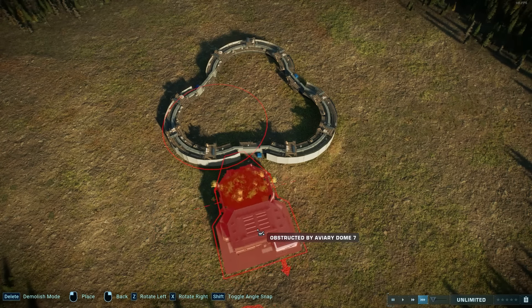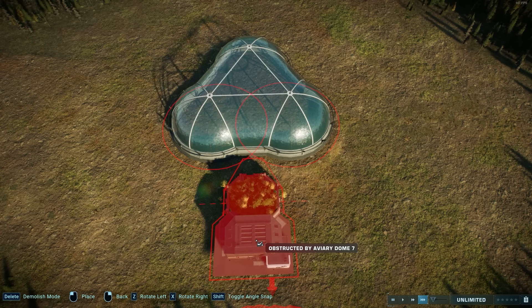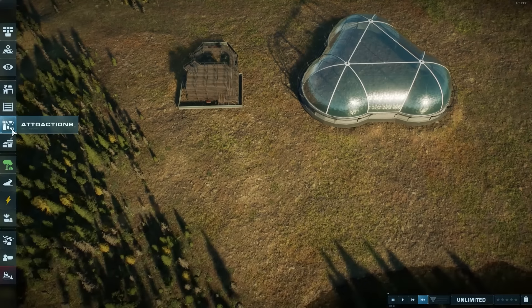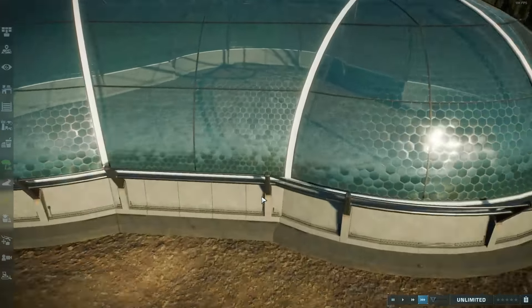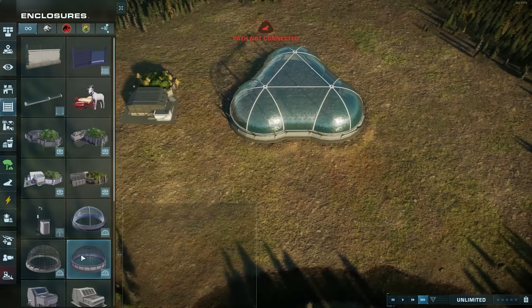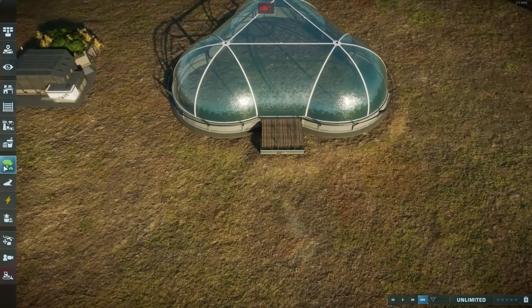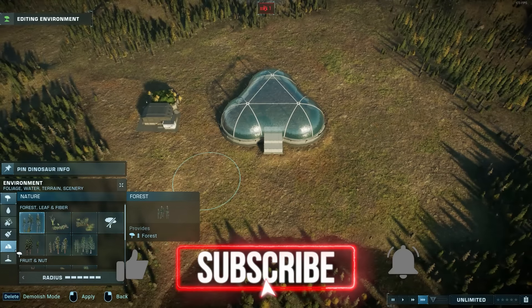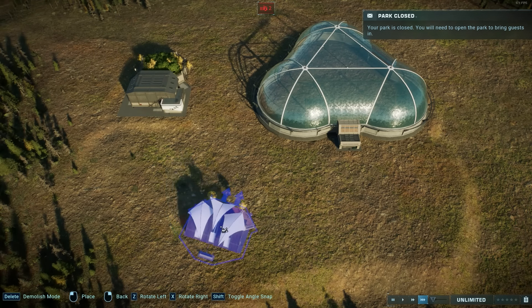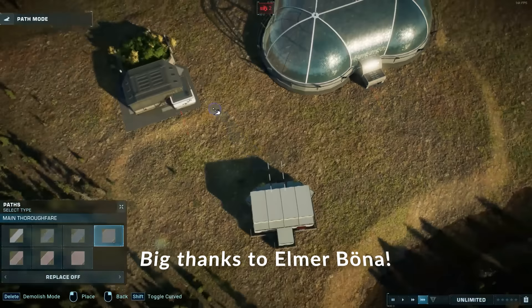Hello everyone and welcome to a quick top tip video for Jurassic World Evolution 2. For a while now, we have been finagling and doing all of these tricks, trying to get dinosaurs into the aviary by squeezing the hatchery as close to the aviary walls as possible, and then just hoping that the animation of the exiting dinosaurs is lengthy enough that the dinosaurs will clip through the aviary wall and end up inside. This is a technique that has proven successful for a number of species, but definitely not all of them. I have been introduced to a trick that works for every single dinosaur species, regardless of whatever their exit animation is.